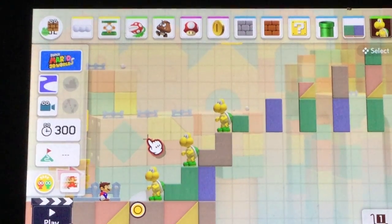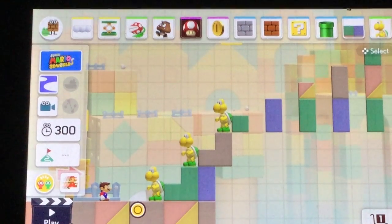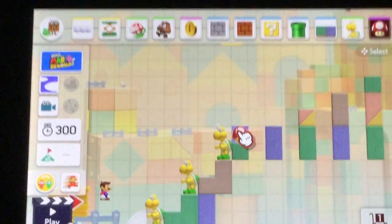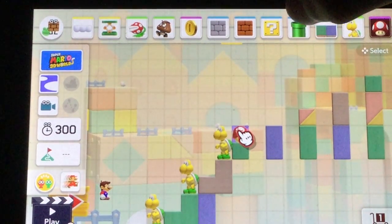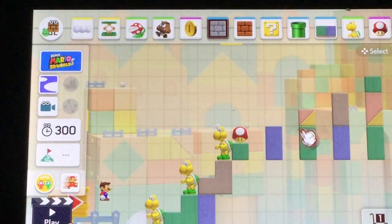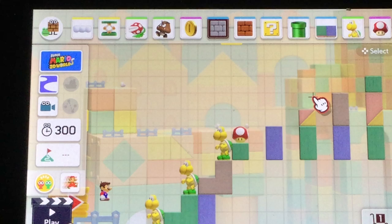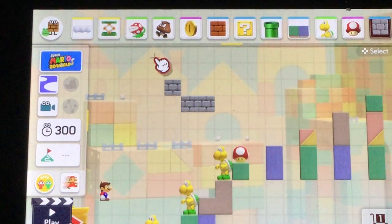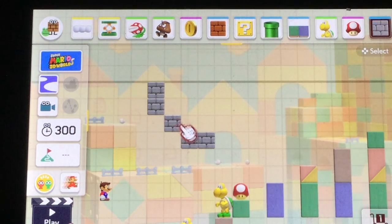Then we're gonna go up and hit the mushroom. After you get over there, you get a reward — a mushroom. Then tap the stone bricks; there's gonna be a secret thing up here. Make this secret thing go up.